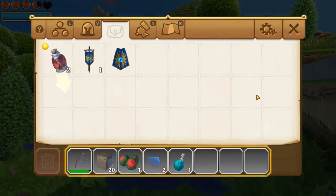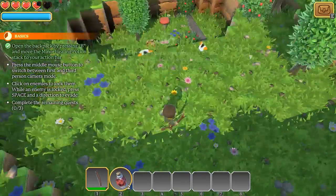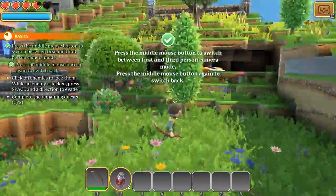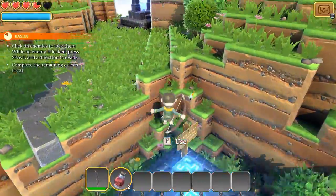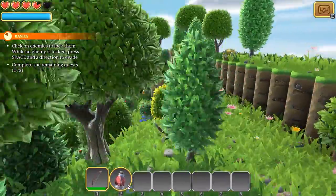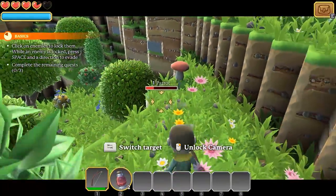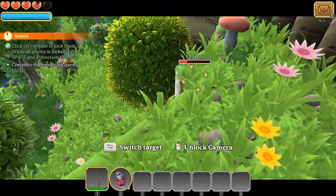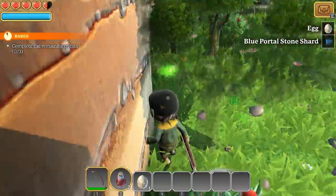It'll tell us things like: open the backpack — hit B and that gives us our inventory. We can drag stuff out and whatever. Middle mouse button will switch back and forth between first person and third person mode. If we want to lock on to an enemy, we've got to find one first. There's one — we'll kill the parrot. And then we can hit space to dodge. Finish him off — got it. And we got an egg!